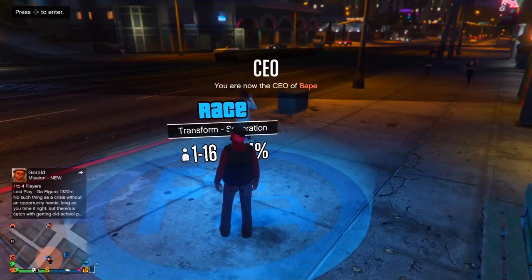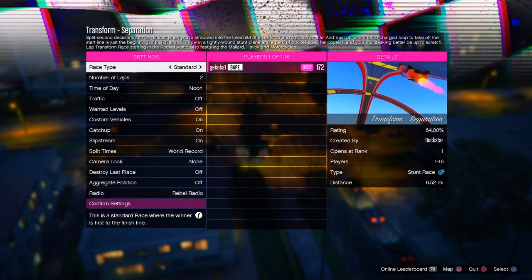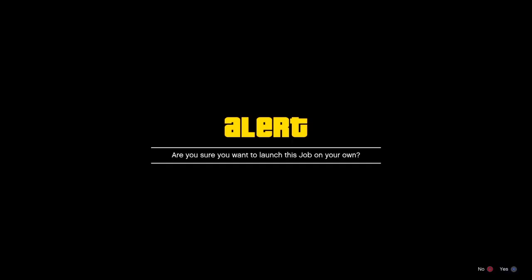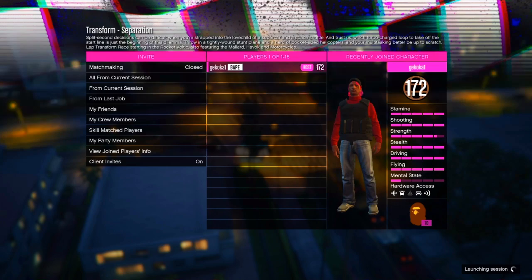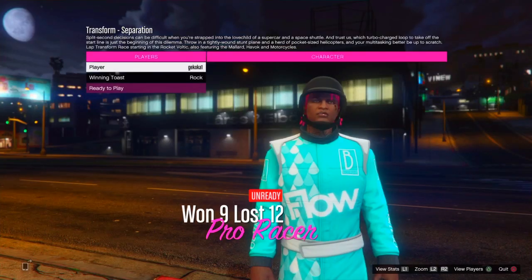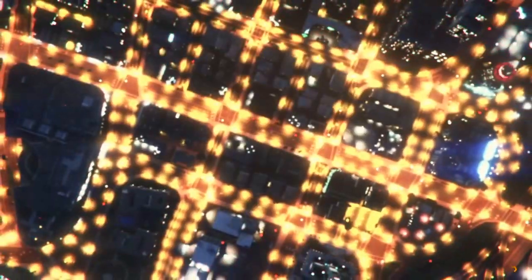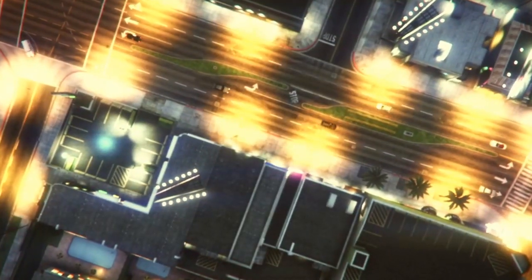Once you've done that go on to hide options and jobs, and make sure it's on show so all the blue jobs on the map will appear. Once you've done that go ahead and launch the job on your own. It doesn't matter about any of the settings, just click continue. Then wait about 15 seconds before you leave and then simply leave the job.